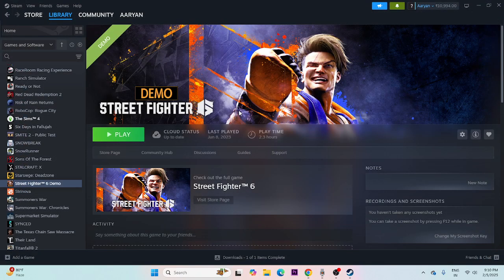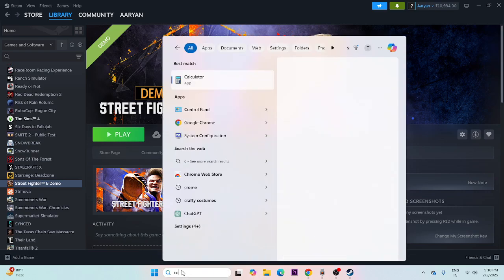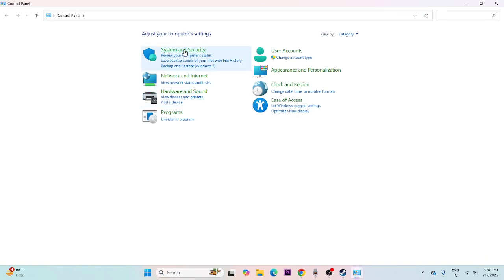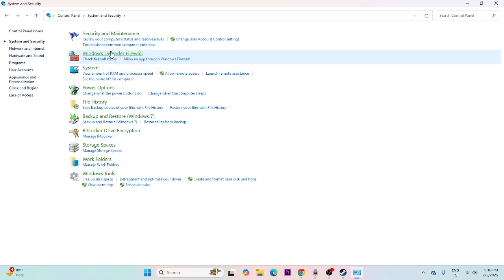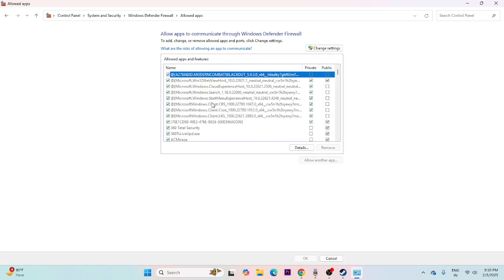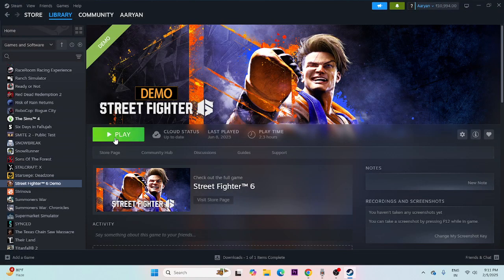Next, allow the game through Windows Security. Search for Control Panel, go to System and Security, then Windows Defender Firewall, and click 'Allow an app or feature through Windows Defender Firewall.' Scroll down to Street Fighter 6 and make sure both the Private and Public checkboxes are checked. If the game isn't listed, add it manually.